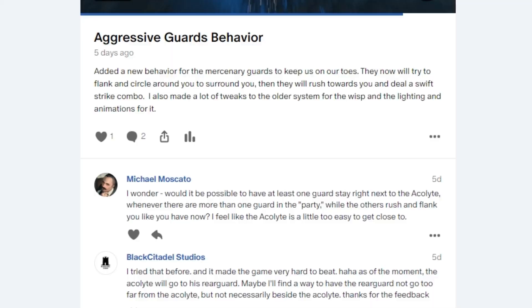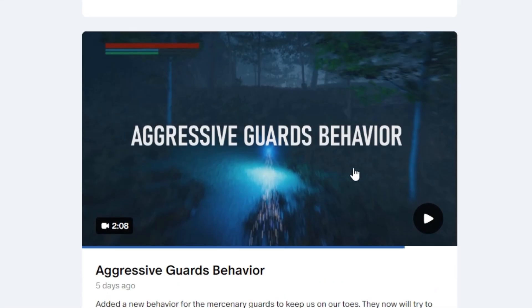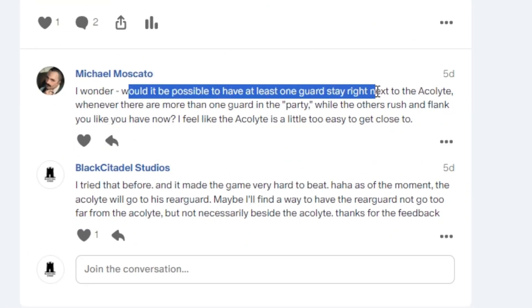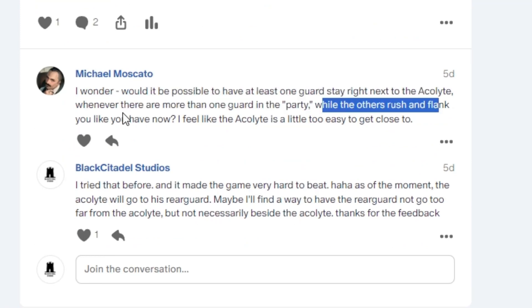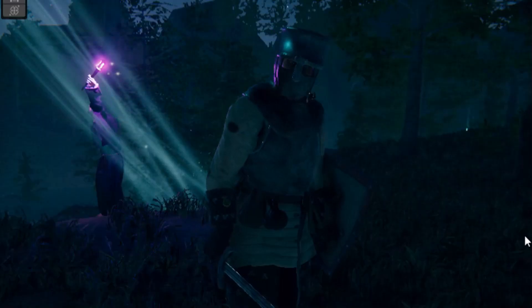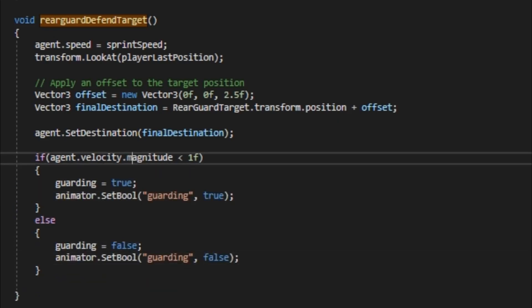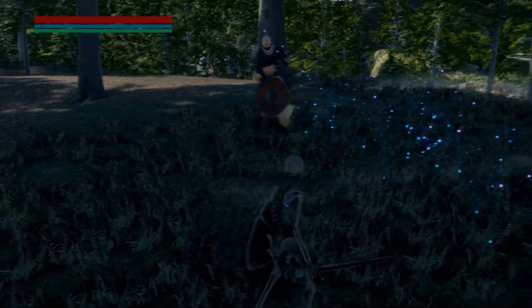And for the last issue, I have one of my Patreons, Michael Moscato, who commented as I posted a short demo of the new aggressive guard's behavior. His comment: 'I wonder, would it be possible to have at least one guard stay right next to the acolyte whenever there are more than one guard in the party, while the others rush and flank you like you have now? I feel that the acolyte is a little too easy to get close to.' So with this feedback, I came up with an idea to have a rearguard. The rearguard's job is to always prioritize the protection of the acolyte. So to do this, we will make a function that will assign a rearguard to the acolyte, then we will have the rearguard get close to the acolyte and only engage in battle if you are near.